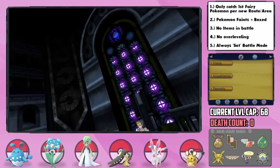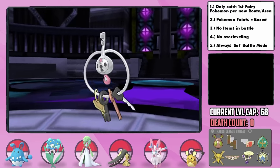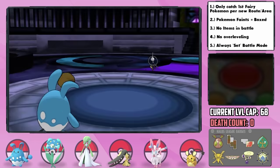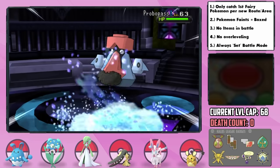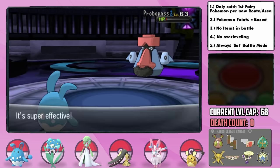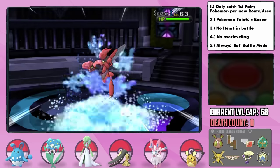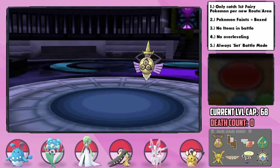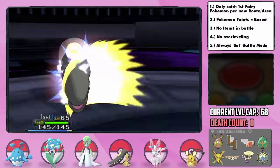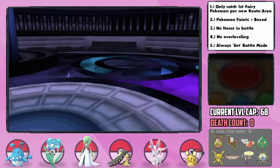The second Elite Four member is Wikstrom, the Steel-type trainer — quite obviously a big threat for us. He leads with a Klefki, and I send out Navi. I taught Power-Up Punch to her to raise our attack — used one after getting hit by Flash Cannon, then Waterfall takes him out. In comes Probopass, which has Discharge, but I go for Waterfall hoping for the flinch — it brings him to Sturdy — then I Power-Up Punch a couple more times while he heals, the third of which KOs him. In comes Scizor, which I knew we could outspeed as long as he didn't use Bullet Punch — he didn't, so Waterfall KOs. His final Pokémon is Aegislash, a massive threat — I switch in Tail with Intimidate, knowing he'd use King's Shield. Iron Head does a third on us but he gets hurt by the Rocky Helmet, then another Iron Head can't quite KO us, and the Rocky Helmet KOs him. That was a solid battle.